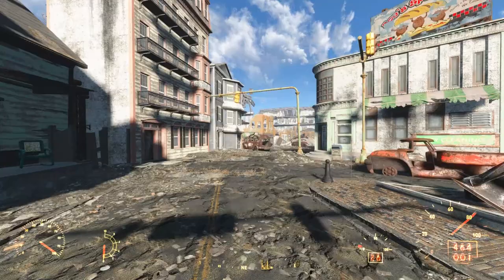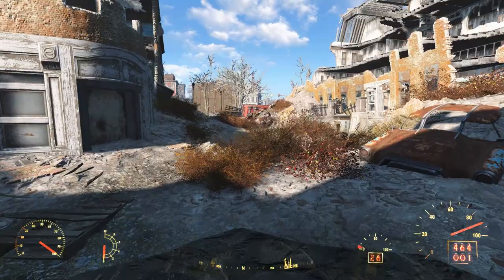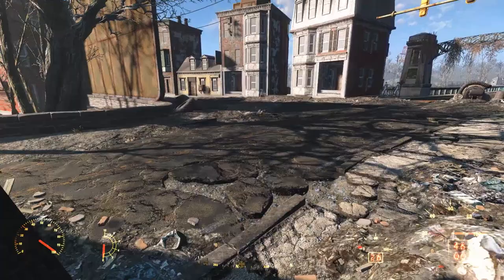The next location is northeast of Bunker Hill. To find it, we can walk to the ruined Weatherby Savings and Loan building — the one that houses the USS Constitution — and then take the road north. This takes us across a bridge; we have to hop over a ruined truck, and then turning the corner, we run smack dab into a random encounter.